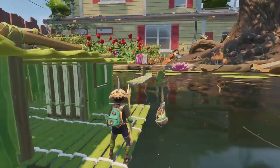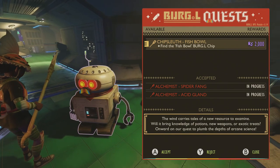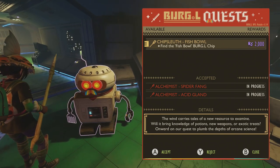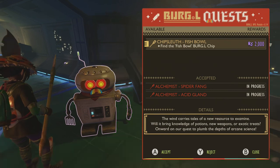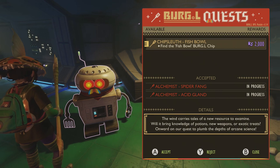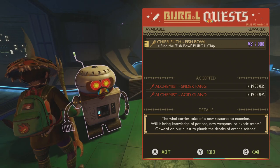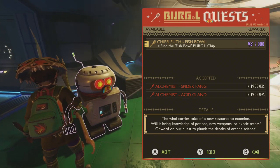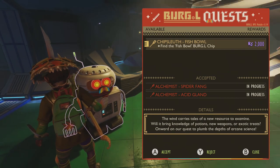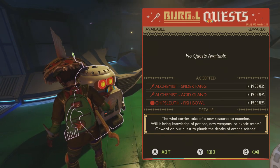As always, it begins with Burgle — he's got a new chip sleuth mission called Fishbowl. You're going to find another Burgle chip, which is the pond chip, and this unlocks the buoyancy foundation. It also gives you the option to buy some brand new science signs, though I think there's only one science sign. Buoyancy markers you can make just by finding and scanning the resources, but for the special buoyancy foundation you need to get this chip. You don't need the quest, but the quest will give you 2,000 science points if you complete it.